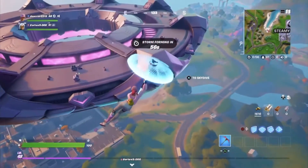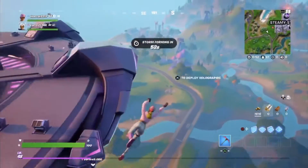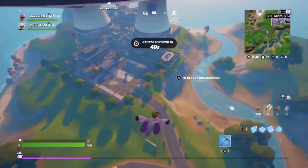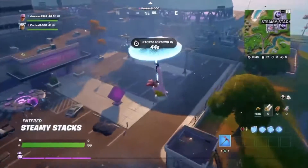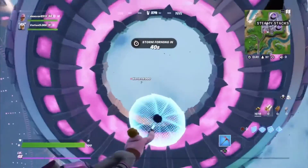So when you jump out of the battle bus you will see huge UFOs hovering over some locations. You're going to want to land near the UFOs and loot up and just kind of sit and wait, because once the timer on your screen — you can see it in the middle of my screen — says 'storm farming in 40 seconds.'